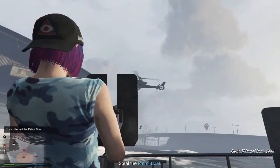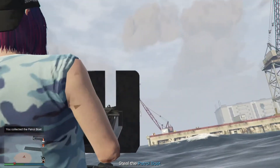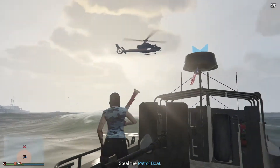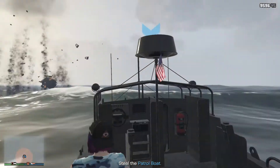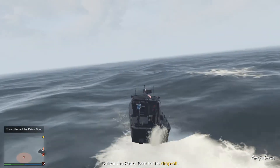Once you open the sluice gate, there are two options. You can either hop into the patrol boat and defeat the helicopters using the mounted guns on it, or call in a Buzzard or Mk2 Oppressor and fight the helicopters in that. Either way works fine; for purposes of saving time I chose to fight them in the patrol boat. When all helicopters are down, the drop-off checkpoint will be revealed. Head to it and you are done.